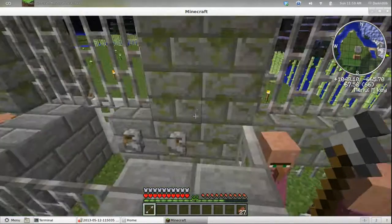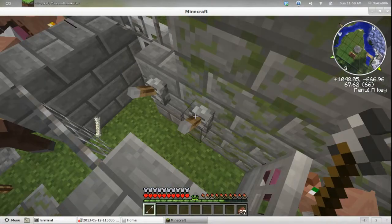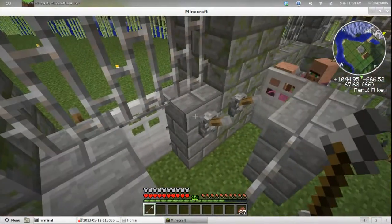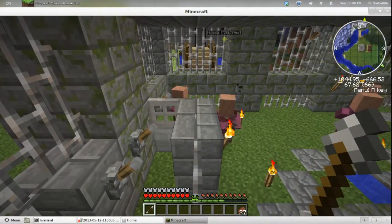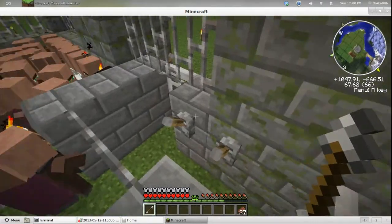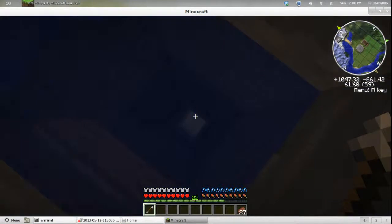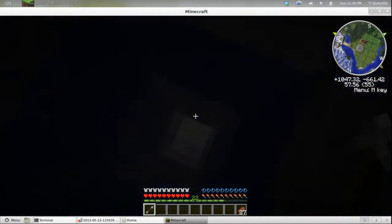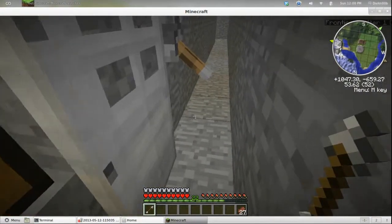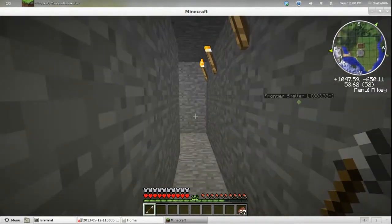I've got sort of an airlock here where these guys can go in and out - he's got a lever sticking out of his head. It's non-functional right now - it works but I'm not going to use it because I don't want them getting out right now. Sometimes they push each other into the walls and they suffocate to death, but that's the beauty of having a villager spawner - they just breed more.